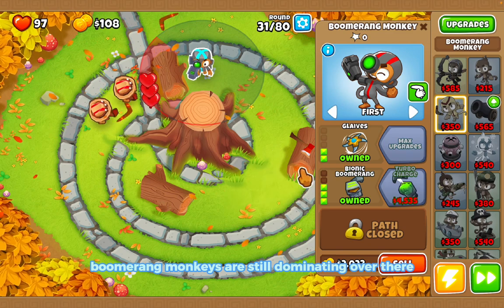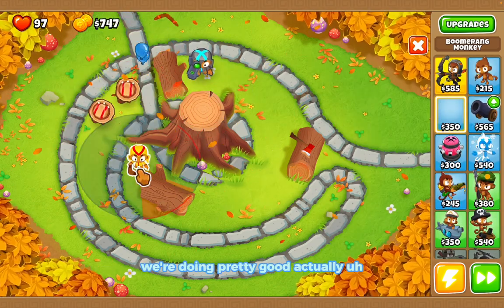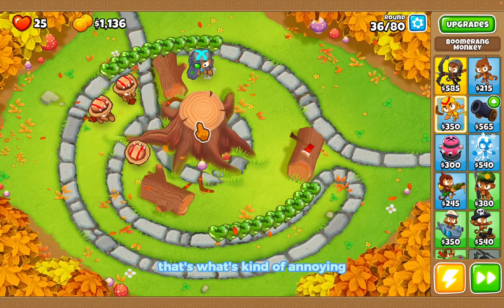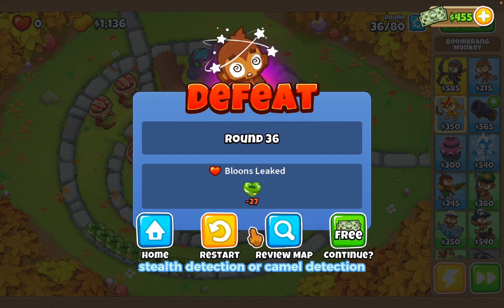The bottom-path boomerang monkeys are still dominating over there. We're on round 32 and doing pretty good. The only issue is I can't hit those camo balloons unless we had some camo detection. But we made it to round 36, which is better than the other monkeys we've used.